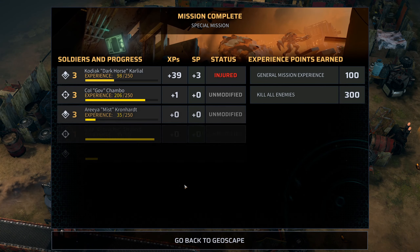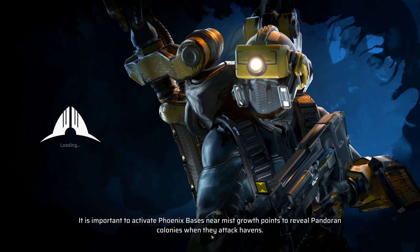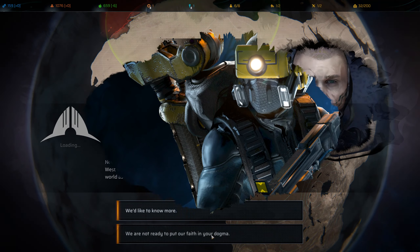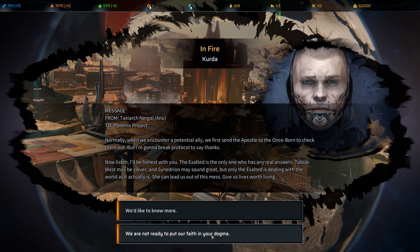All right, simple enough — that's how you take care of worms. Zero shots fired. A little bit of experience for everyone and a couple of level ups. Normally when we encounter a potential ally we first send an apostle to check them out, but I'm going to break protocol to say thanks. I'll be honest with you — the Exalted is the only one with any real answers. Tobias West may be clever and Sinadrian may sound great, but only the Exalted is dealing with the world as it actually is. She can lead us out of this mess and give us lives worth living.